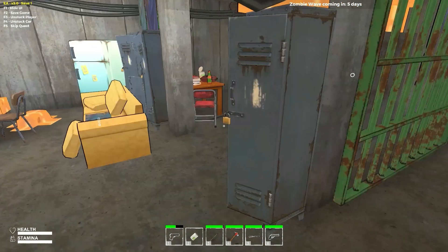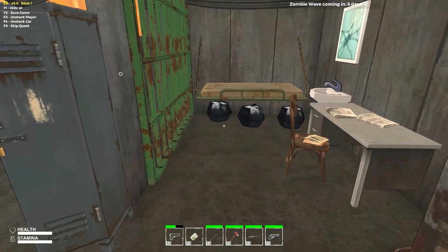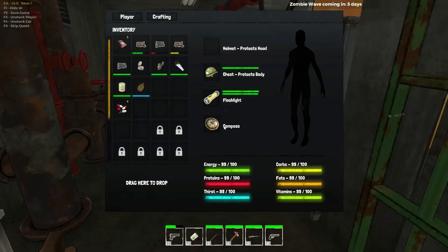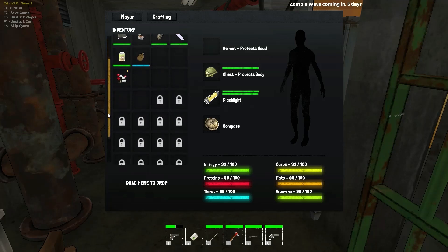Even though I hit load game, they started me back in the bunker. I immediately went checking and noticed they updated some of the mechanisms in the game. Now I have energy, carbs, proteins, fats, thirst, and vitamins. They also gave me a helmet, a flashlight, and a compass already.